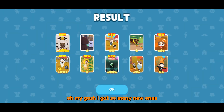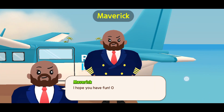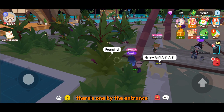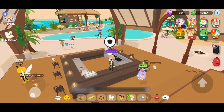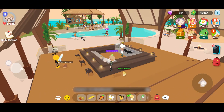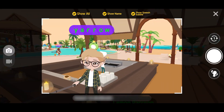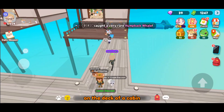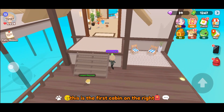Oh my gosh, I got so many new ones. Finally, we'll check the resort. Talk to this guy in the closet — talk to this guy in the plaza to get there. There's one by the entrance. At the grill. On the deck of a cabin — this is the first cabin on the right. Here we are!